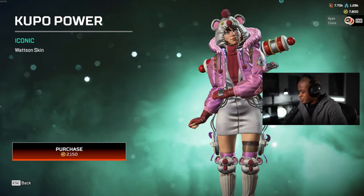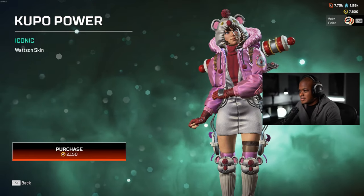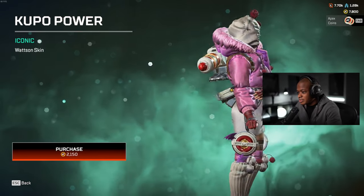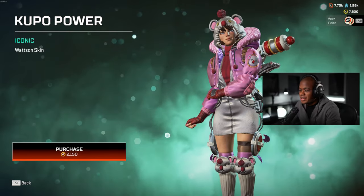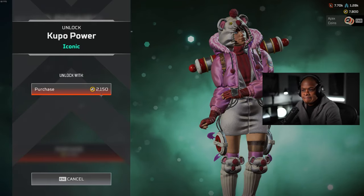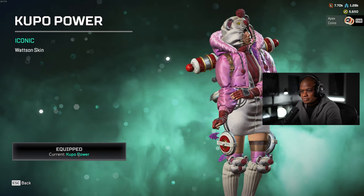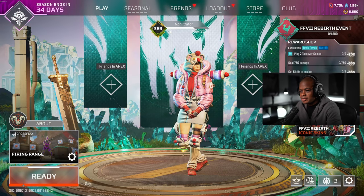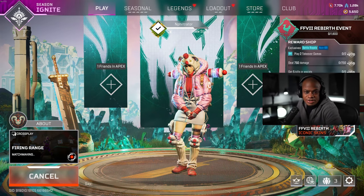Hey guys, welcome back to another video. What we're going to be doing today is unlocking the Kupo Watson skin — I'm definitely excited about it, I really like it. Let's unlock it and then we'll check it out in the firing range. Let's equip that and head to the firing range.